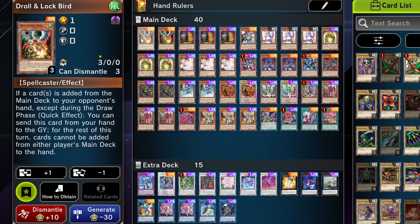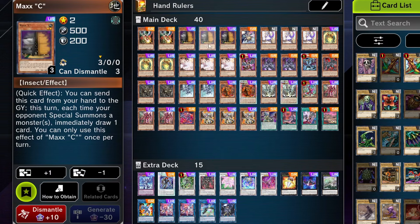Going over the deck, starting off first we have Drone Lockbird. It's a level one spellcaster, zero attack, zero defense. The stats, the level, the attribute — none of that really matters. The only thing important is that it's wind and that it has a good hand effect that can specifically stop Maxi. Maxi is the scariest card against this deck because this deck special summons so much. Maxi can give your opponent way too much advantage. You don't want to give your opponent too many cards because one of them might just be the answer to everything you have. We're running three Maxi because it's that powerful.